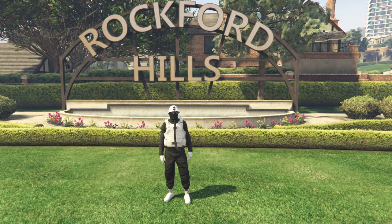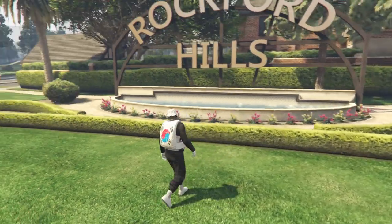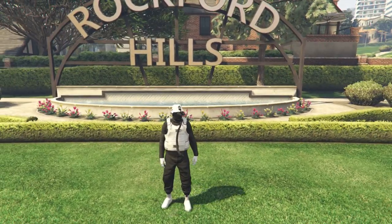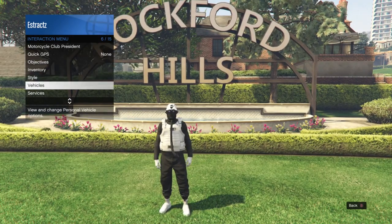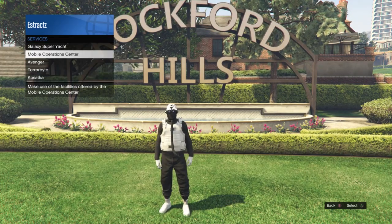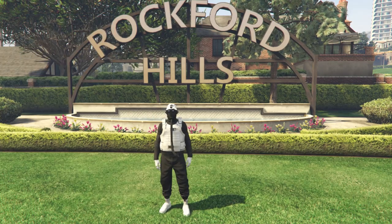The first outfit I'm wearing here will be the first outfit I'm going to show you how to make. For the first part of this glitch, you will want to get the black jogger. First, pull up your interaction menu, scroll down to services, click on services, scroll down to mobile operations center, and request your mobile operations center.